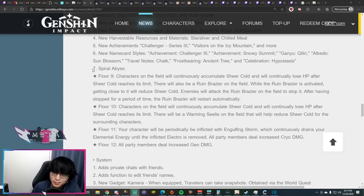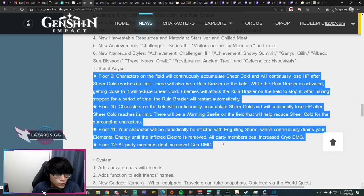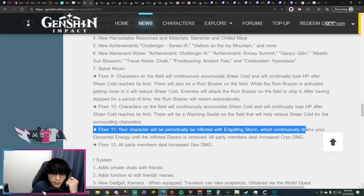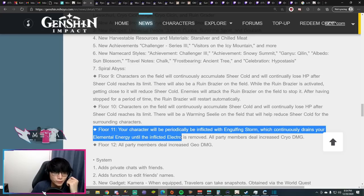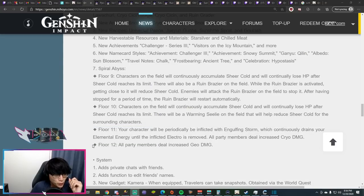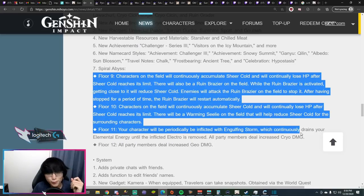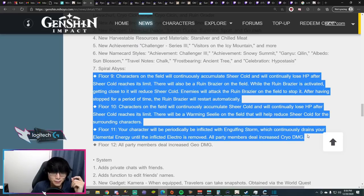There are some interesting abyss changes affecting only floors 9 through 12. Floor 9 will have the sheer cold mechanic with a heating element on the field that enemies will attack to stop — it will restart on its own once stopped. Floor 10 also has sheer cold but with a warming Sealie that moves around to warm you up. Floor 11 has the engulfing storm, which continuously drains elemental energy until the electro debuff is removed, and all party members deal increased cryo damage. Floor 12 gives all party members increased geo damage. I recommend clearing floors 9 through 11 before 1.2 to avoid these mechanics.